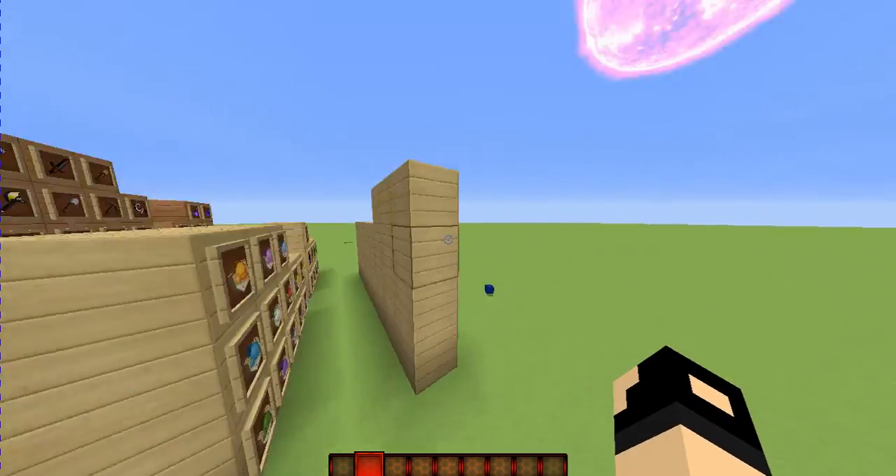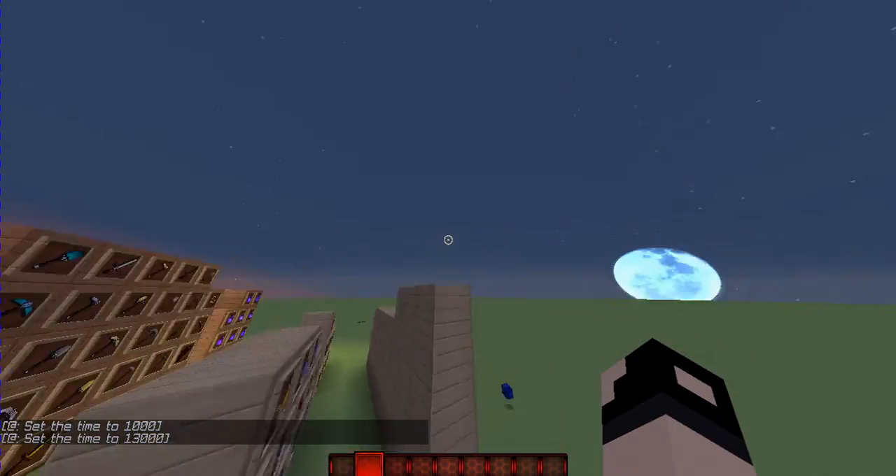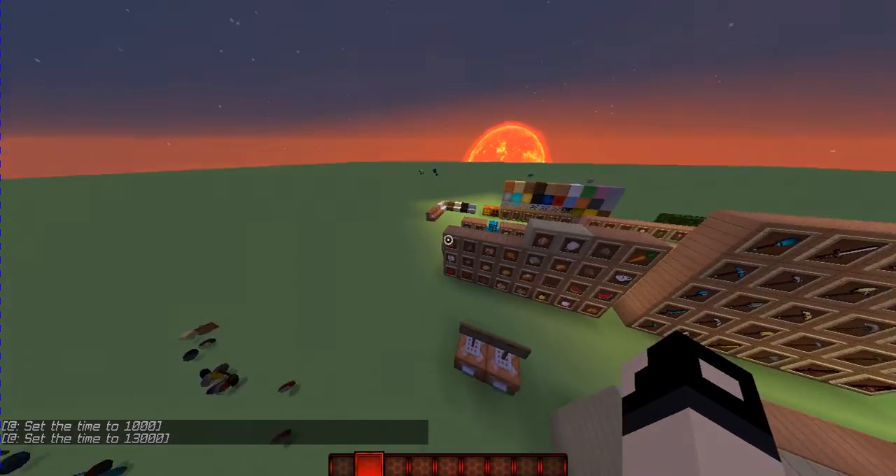This is what it looks like during the day so far — the little fire moon, very nice. And at night time it looks like this, little cool moon, sun over there.